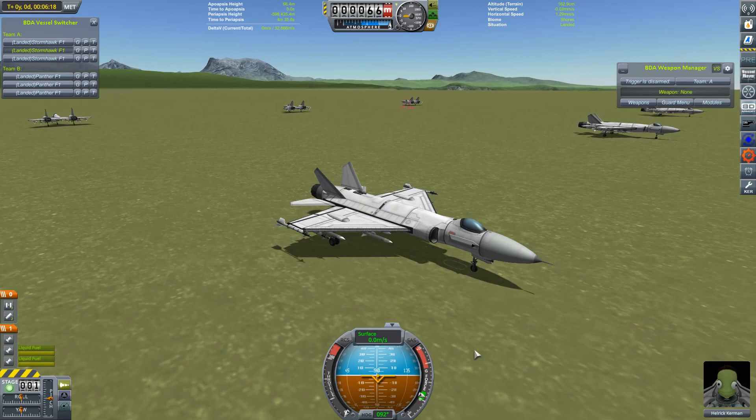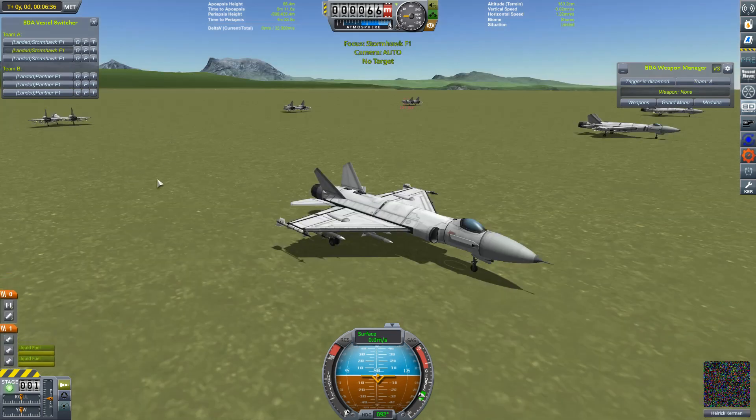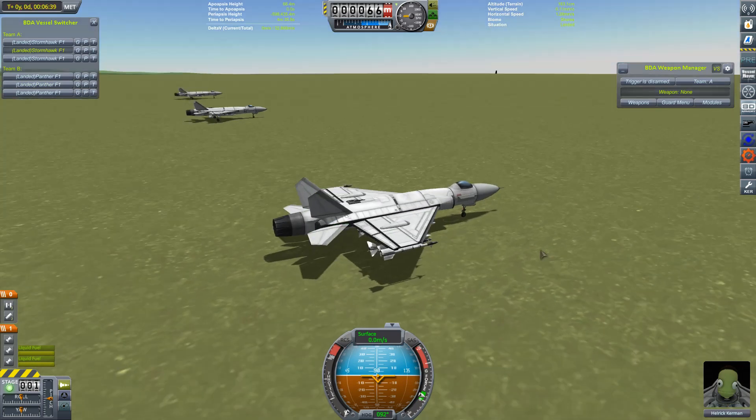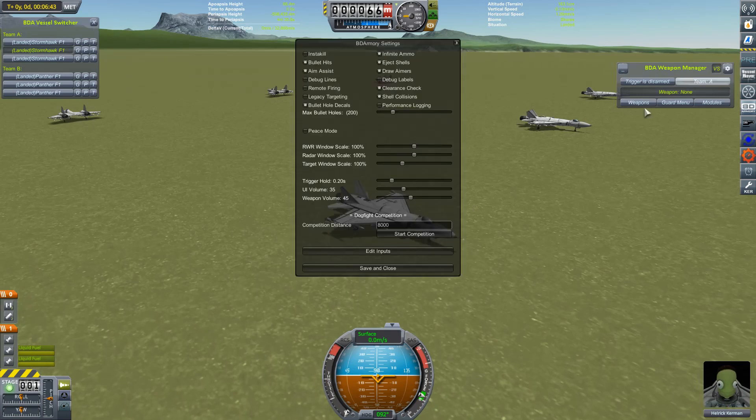So to close out today's video, we're just going to do a standard BD Armoury competition - a three-on-three. I have lined up three of these Stormhawks, just using them as conventional fighters for this one, and they are going to be going up against my Panthers. This is going to be interesting because I think the Stormhawks are the more manoeuvrable of the two, but the Panthers are by far the more powerful with two afterburning engines. I think they're lighter craft as well. Let's get them into the air.